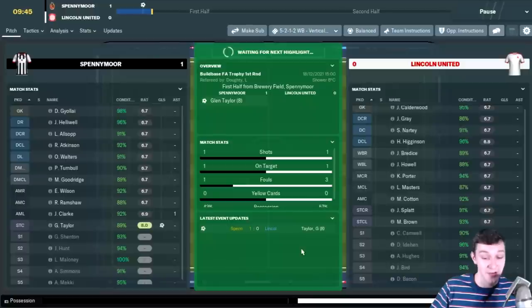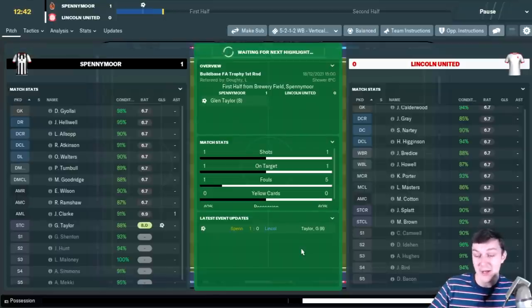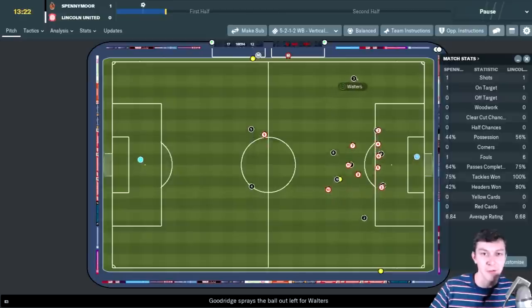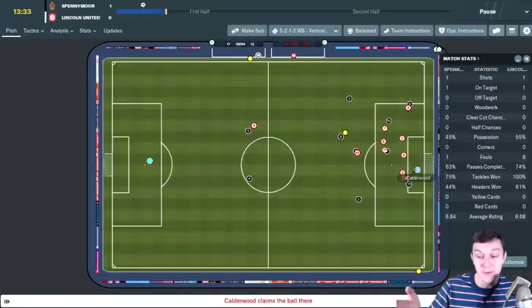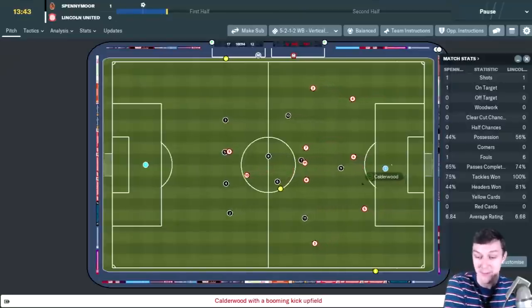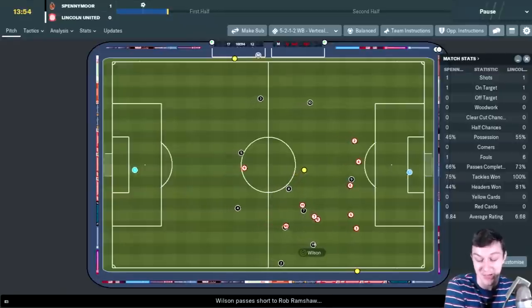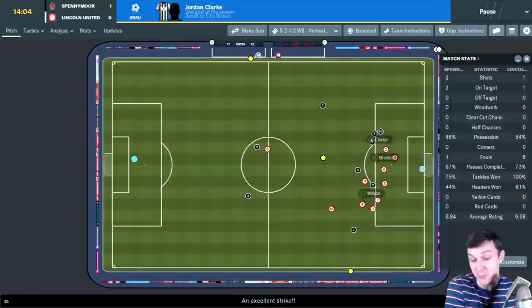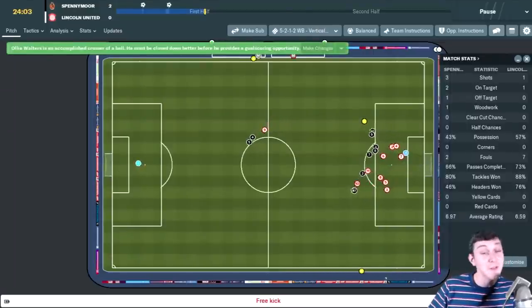A free kick for Spennymoor and they go 1-0 up in seven minutes - that's the clinical edge of a team from the division above. If we get promoted this season there's a good chance we're playing Spennymoor next season. Calderwood's distribution is awful and we gift the ball to them - Clark scores what could be goal of the season to make it 2-0. Five at the back is not working too well at the moment. When Masters takes a corner with no one in the area, I do question how we're trying to score goals.